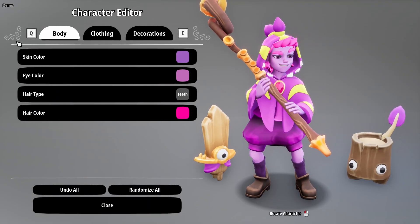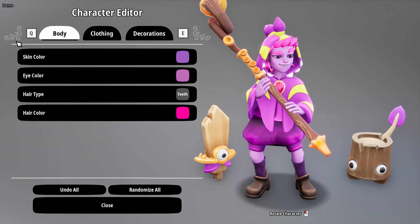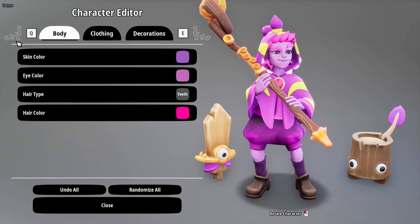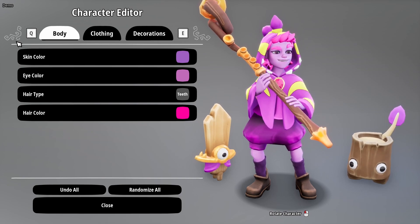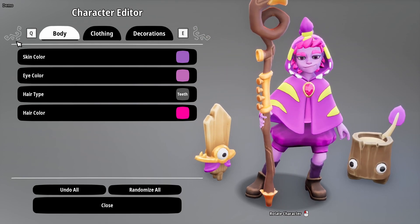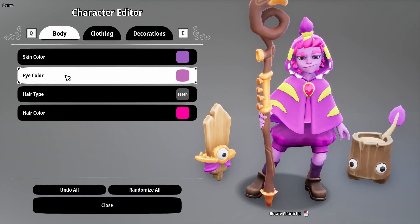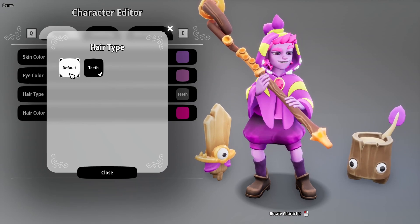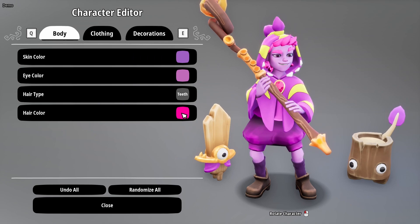Character customization — I love the fact that you can go in and change your character anytime. You can come out into the main menu and change how they look. What I will say though is the customization is very, very limited. You don't get a lot of choice, but you can randomize and then go through and change everything. You've got your skin color, eye color, hair type, and hair color. So you can have teeth — it's not actually hair type, it's hood type. I don't know why they've called it hair type, but whatevs.